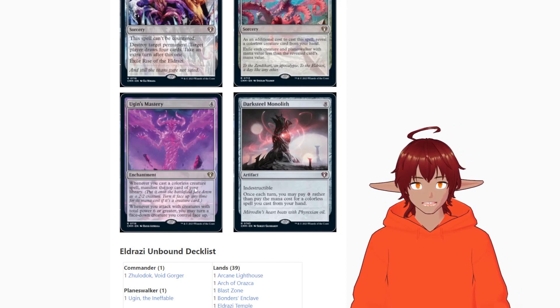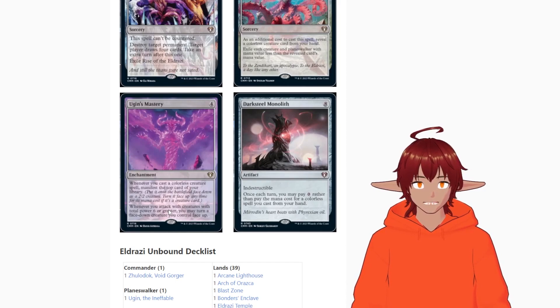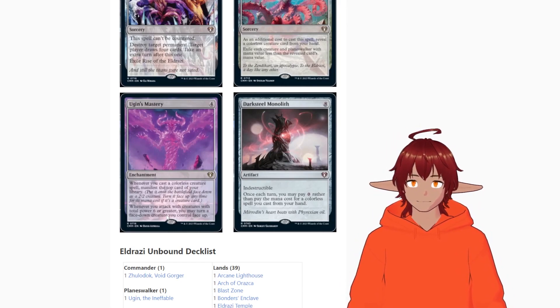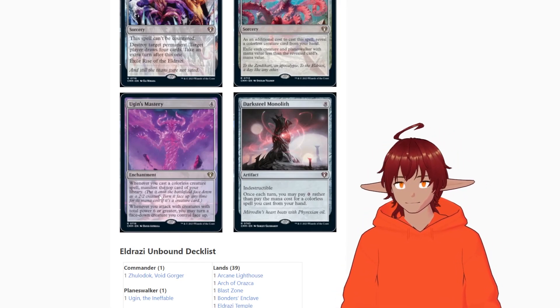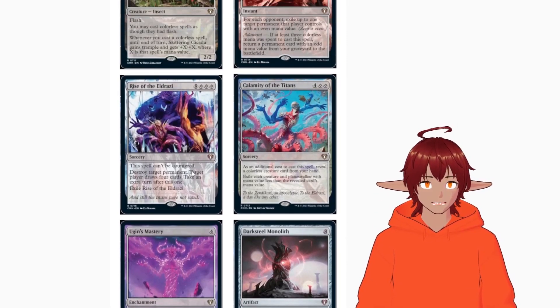We have Ugin's Mastery — for colorless, whenever you cast a colorless creature spell, manifest the top card of your library. Then whenever you attack with creatures with total power six or greater, you may turn a face-down creature you control face up. So you can manifest cards, then next turn attack and flip up an Ulamog — great value engine.